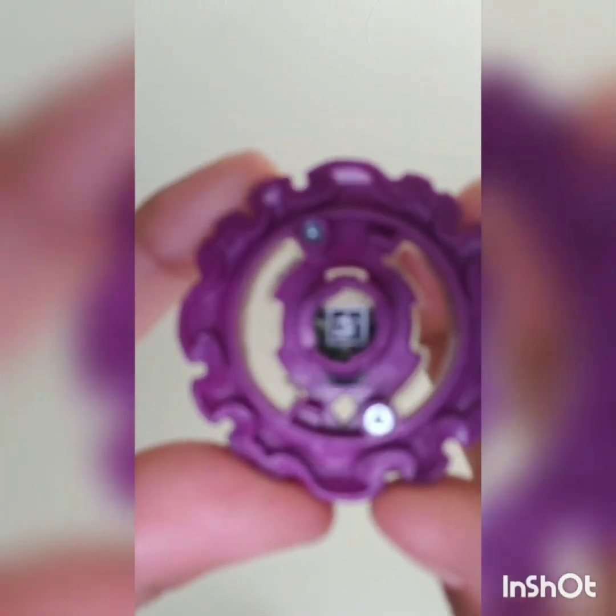Next battle: Lunor L3 vs. Typhoon T4. Here is the layer, metal piece, and performance tip — it's switch strike. Here's his QR code. Luminor is only made of two pieces: he's got his performance tip and he's a left-spinning bay. Here's his QR code too. And I forgot to show Valtryek's metal piece and his performance tip — it's called Volcanic, and it doesn't have a lot of stamina.